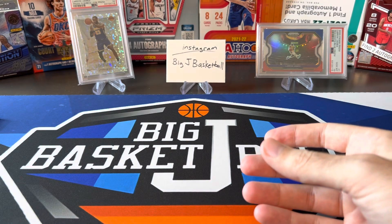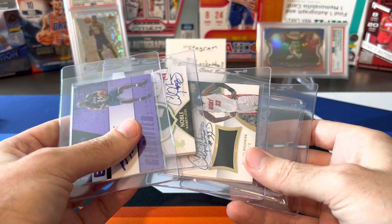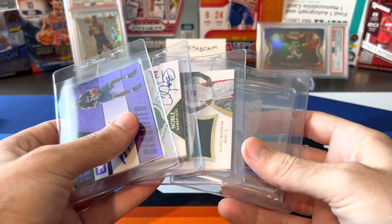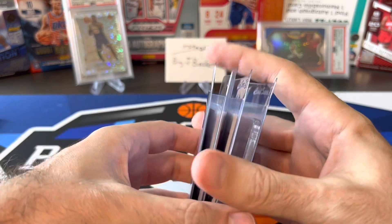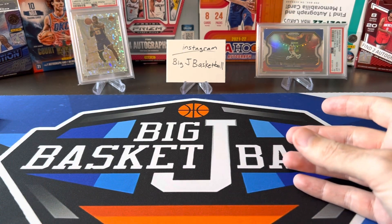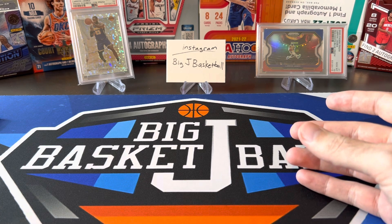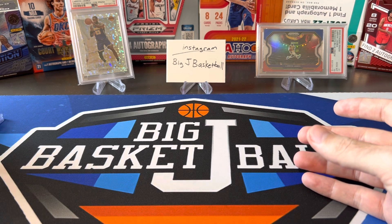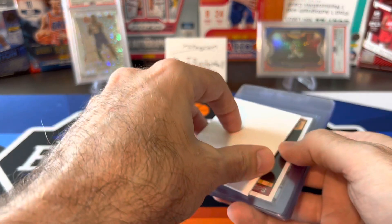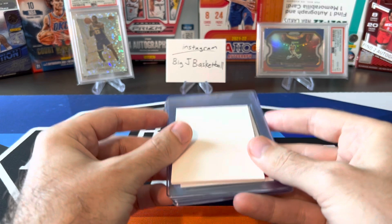So first time using BGS in over 20 years — we'll see how that goes and how long it takes. For BGS, the turnaround is between 90 and 120 days, and I think that's business days, so that's like four or five months. It'll be a while before these cards get back. BGS is $35 per card with sub-grades, and for autograph cards it's an extra $2 per card, so close to $40 bucks for some of those.